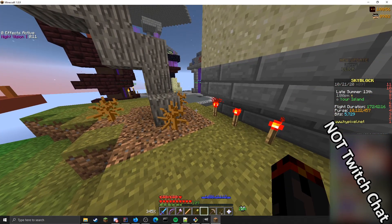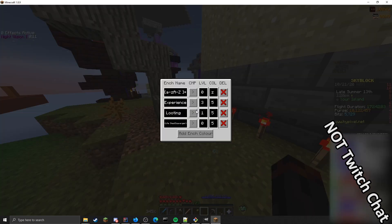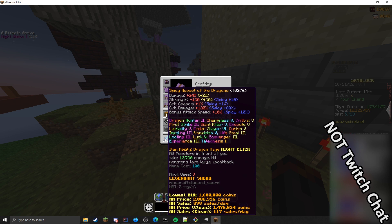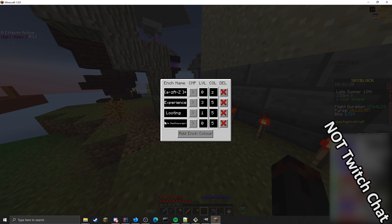Next up, I've made some improvements to the NEU Enchant Colors, particularly to Chroma. Chroma used to be pretty bad, but now if you set the color code to Z in NEU EC, it'll show up as Chroma and it scales across nicely, all aligned. The Enchant Colors now also works with Ultimate Enchants, and there's also support for capturing groups in the Rejects.